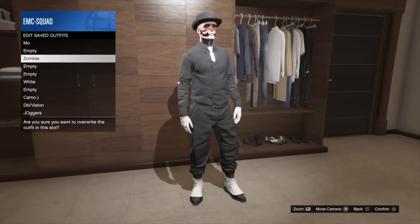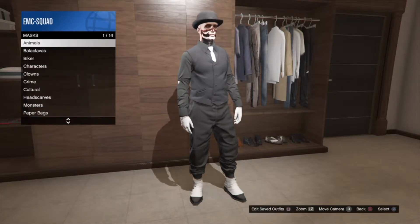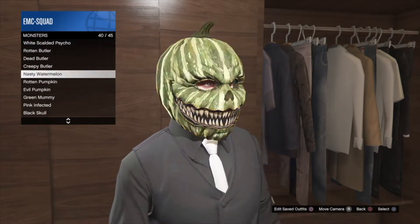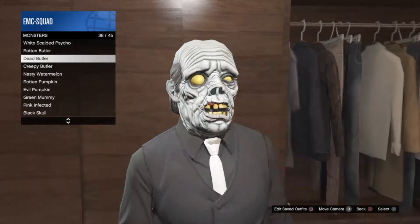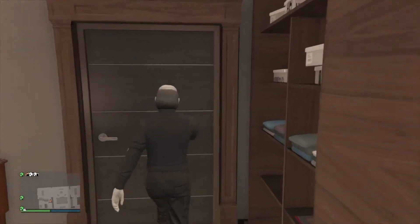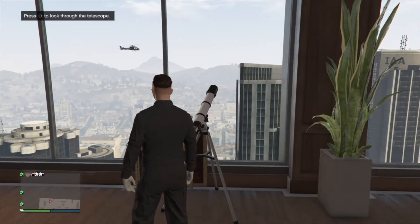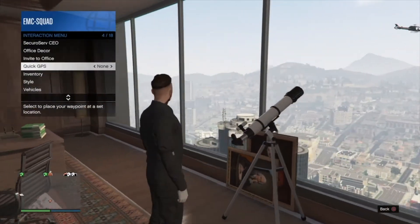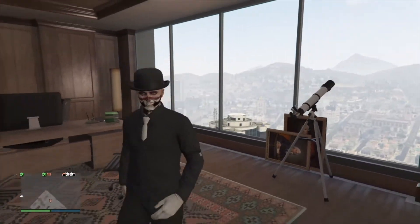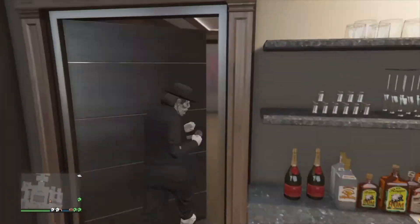Once you've bought the black bowler hat, save this as an outfit. Then go to masks, go to monster, scroll down and put on the dead butler mask. From here, go to the telescope, press right on the d-pad and spam mix. Then go to interaction menu, style outfits, and equip the outfit we just saved. Walk away from the telescope and it should glitch to show both the hat and mask.